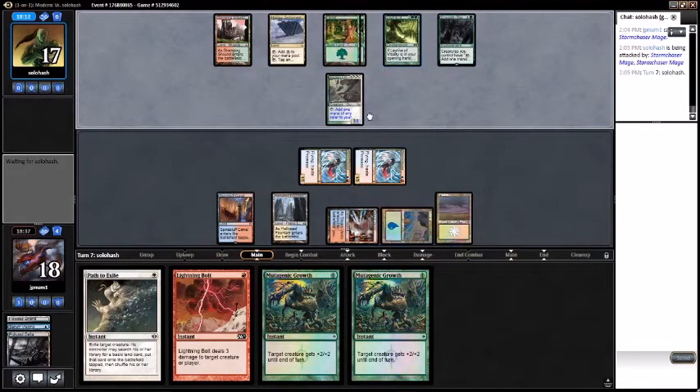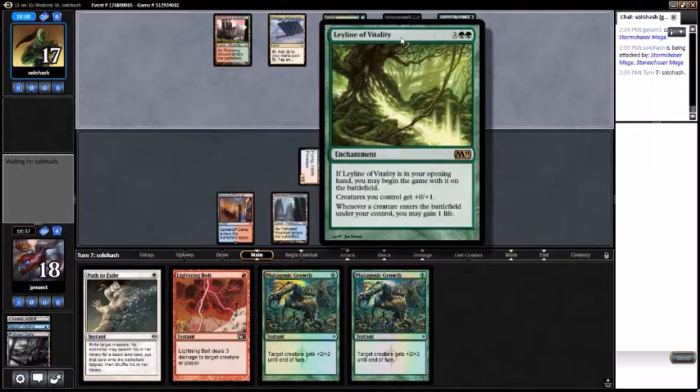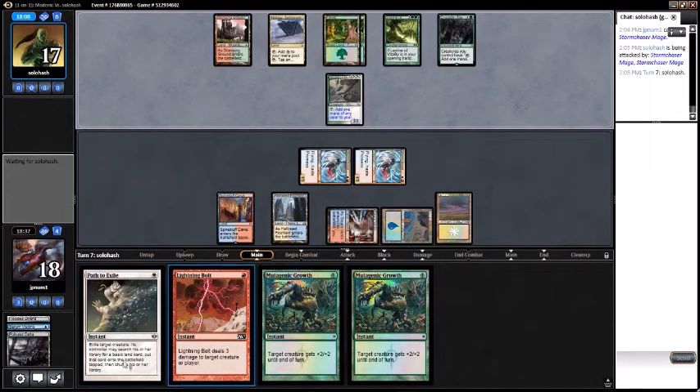What does my opponent have now that they have mana? Oh — this pumps their stuff too, neat. Really would like to draw a spell — Serum Visions. Get to action. Too bad probe isn't in the deck anymore unfortunately.